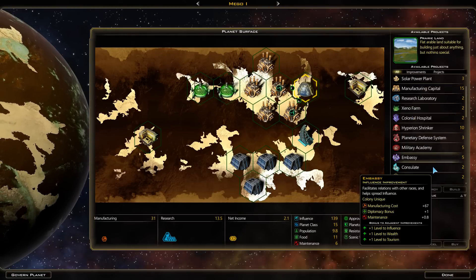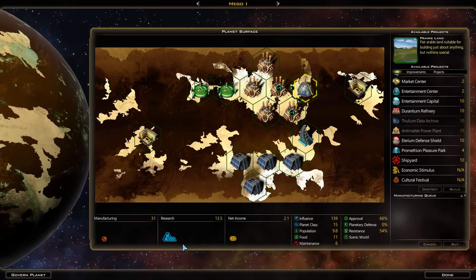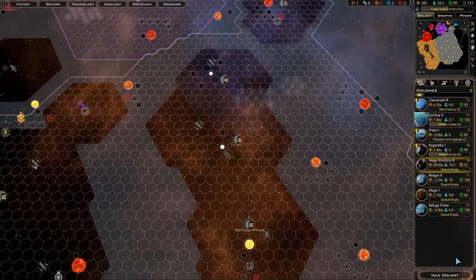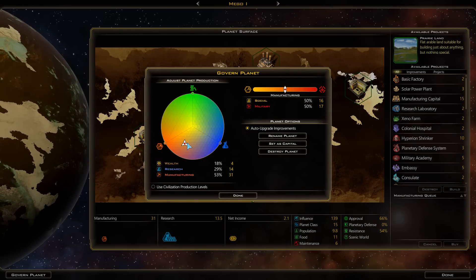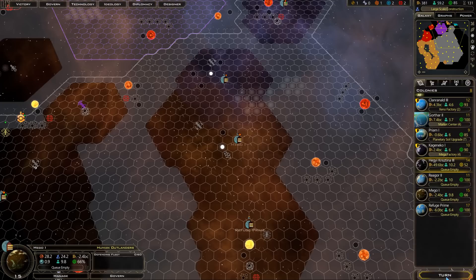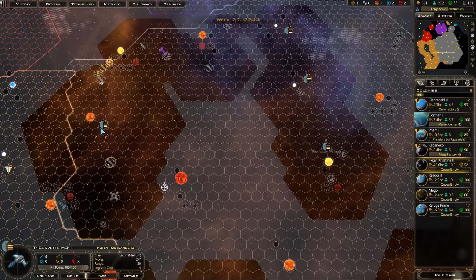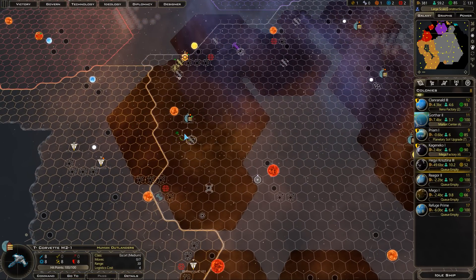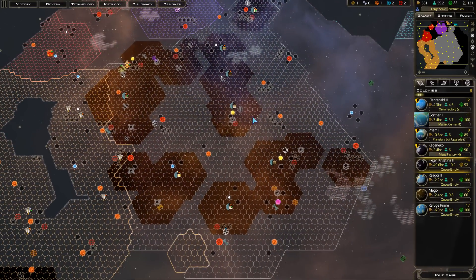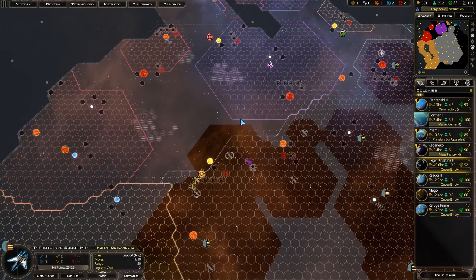We'll set it up so that research has priority. Right now I really need to grab a few ships to grab these approval relics. But apart from that, our planets are doing really, really well for the most part.